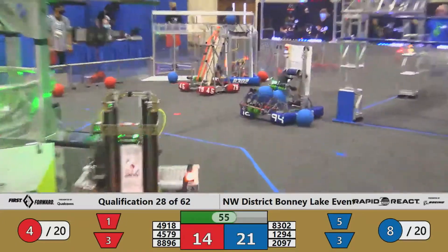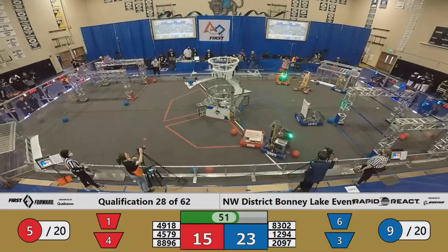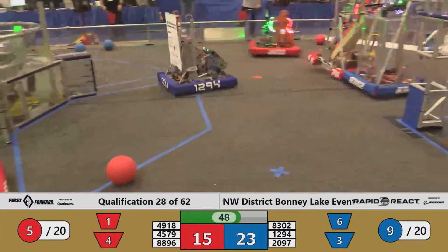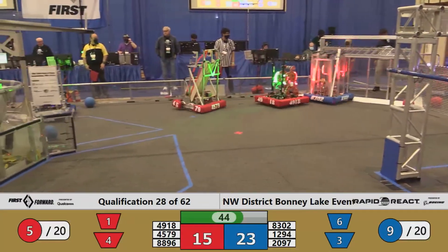2097 up and good for the Blue Alliance in the upper hub. 4918 finds the lower hub for Red — point on the board for Red, courtesy of the Roboctopi. And now with 45 seconds to play, the advantage for Blue is just 8 points, 23-15 the tally.